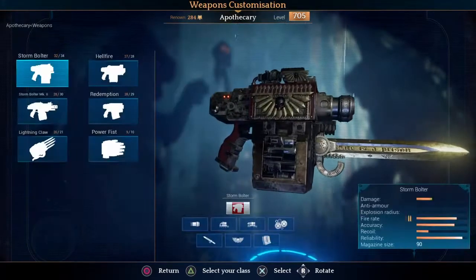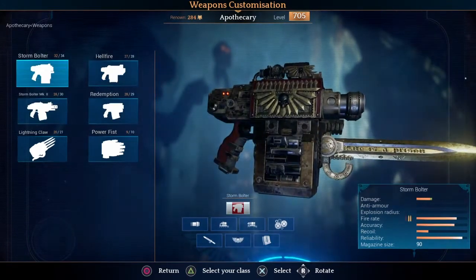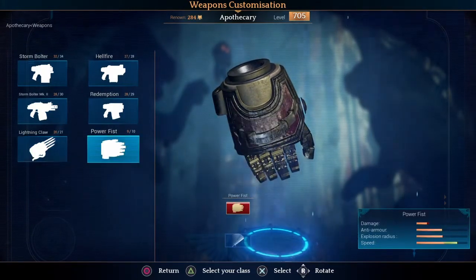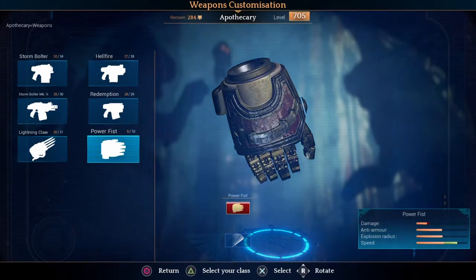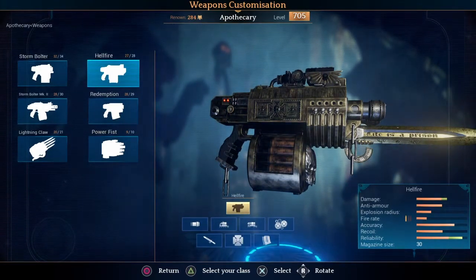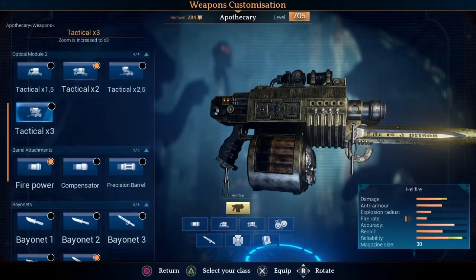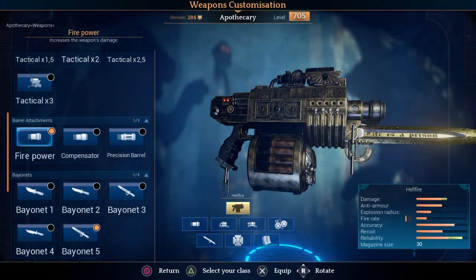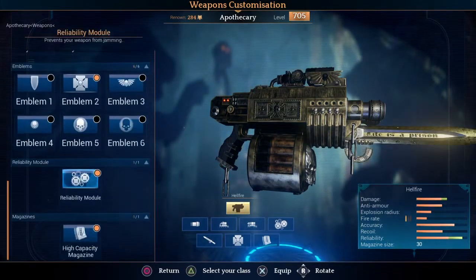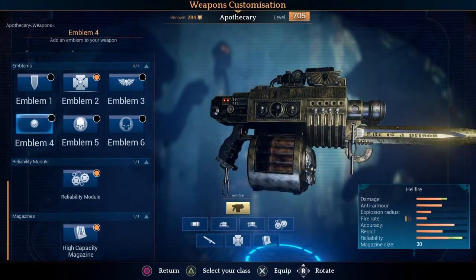Moving on to weapons, you are somewhat limited in what weapons you can take. He does only have these four ranged weapons, and I do not recommend taking the Lightning Claws or Power Fist, as if you do not equip his Niceptium, his cooldown will be quite a lot more. The Hellfire is a very common build for survivability — it can basically stun lock them. It is a very accurate weapon out to long range, so you'll probably want something like the 2x tactical scope, or even the 3x. I tend to use the firepower upgrade, the bayonet and emblem don't matter, and the high capacity magazine and reliability module just improve efficiency.